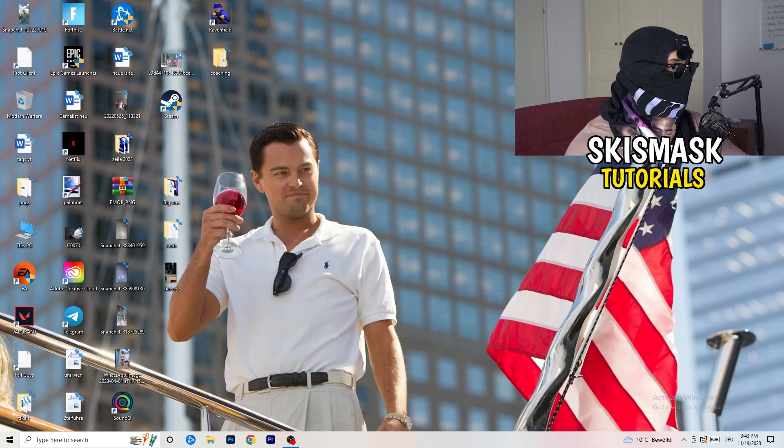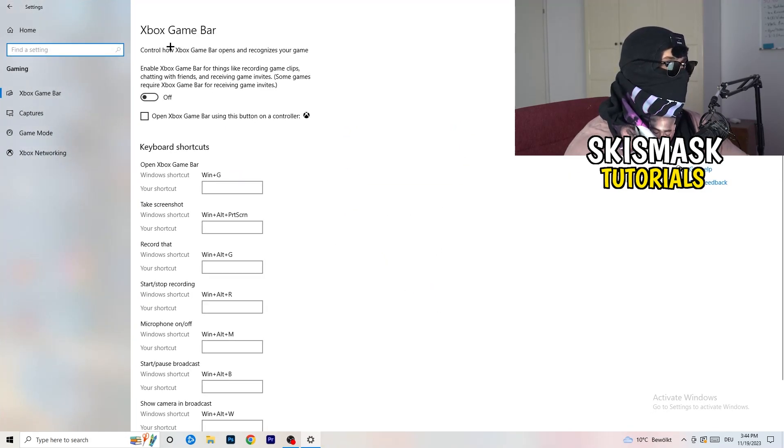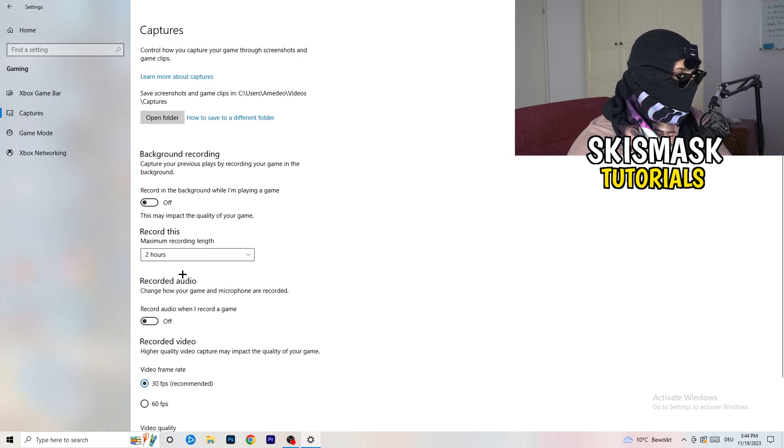Go back to Settings and navigate to Gaming. Turn the Xbox Game Bar off — you don't want that running in the background, especially on low-end PCs. Then click into Captures, go to Background Recording, and turn off Record in the background while I'm playing a game. Use OBS Studio if you need to record — never use Windows background recording, as it just decreases your performance. Turn background recording off.